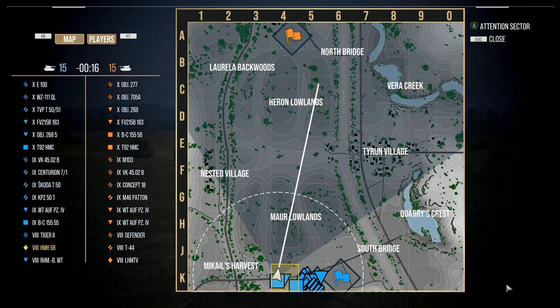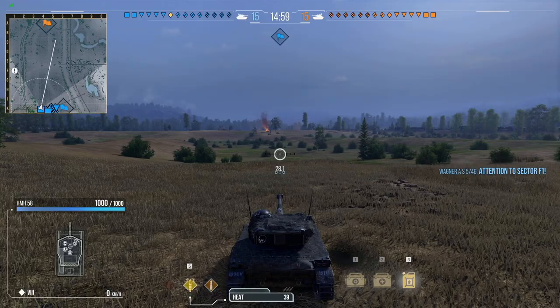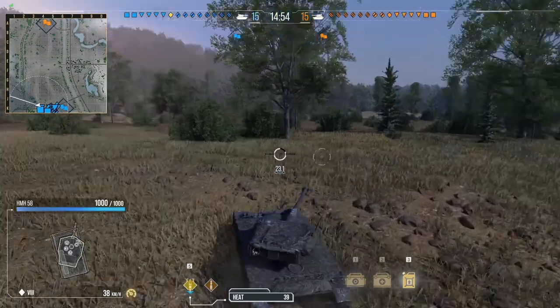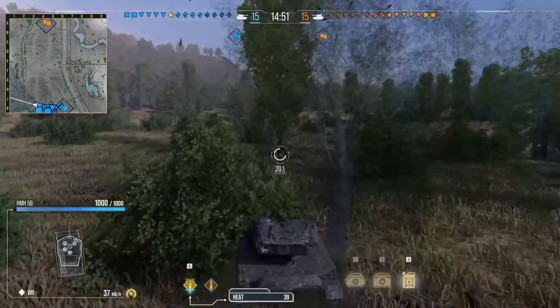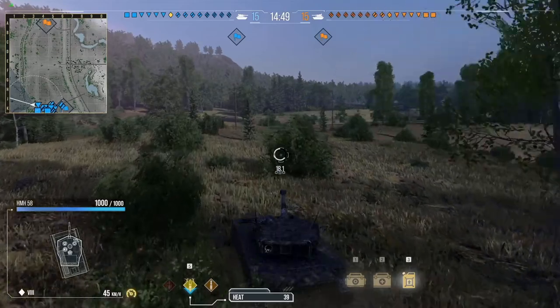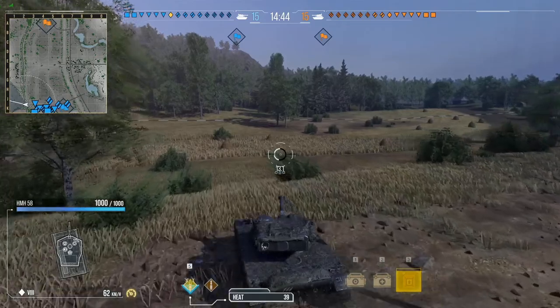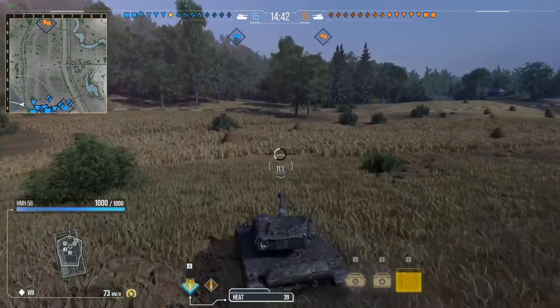Right off the bat, you guys probably noticed there's a little cursor down at the bottom right of the screen — that's because I am playing with mouse and keyboard. I've been giving it a run a lot, and on update 6.0, I'm really enjoying mouse and keyboard. The UI they implemented at the end of the game compared to the last one — mouse and keyboard is working out really well. If you guys want to try out a mouse and keyboard setup, go right ahead. They also have a button mapping system; so far I have not found out how to change any of the button mapping, but whenever I do, I will let you guys know.